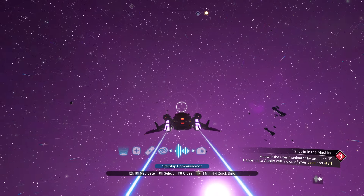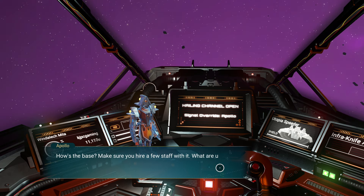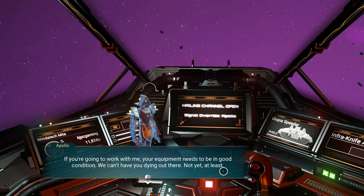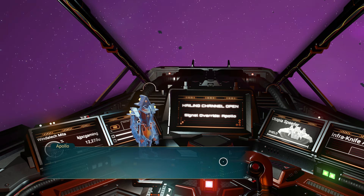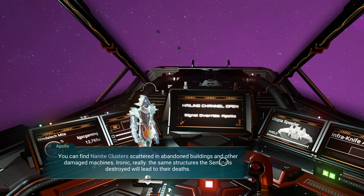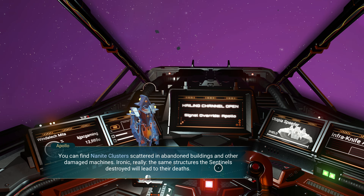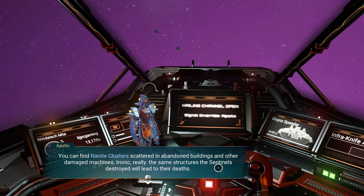Apollo's gonna call us first — yep, that's him. 'How's the base? Make sure you hire a few staff.' Yeah, I hired a scientist. 'If you're gonna work with me, your equipment needs to be in good condition.' This is the part where we have to go talk to a quote-unquote multi-tool technician.